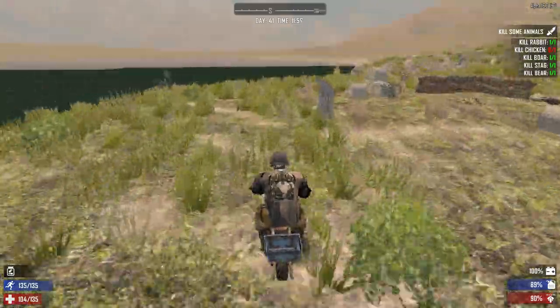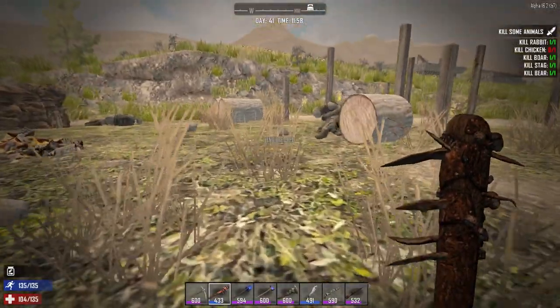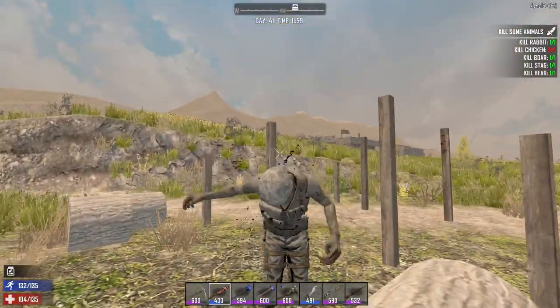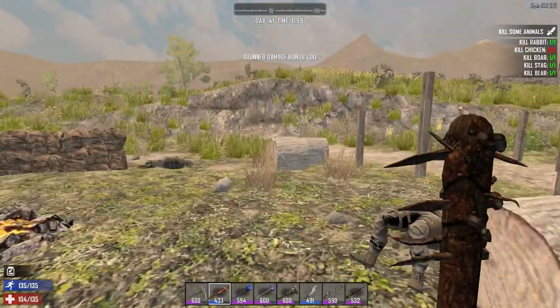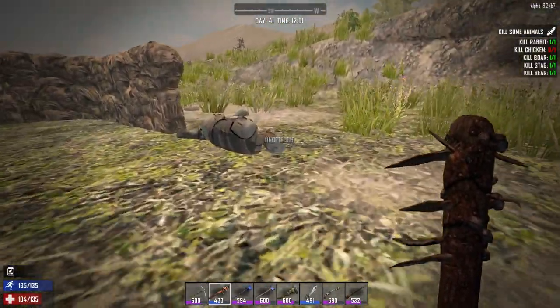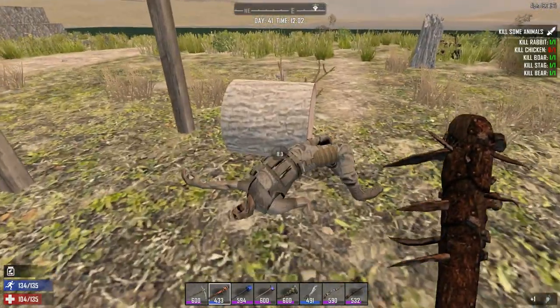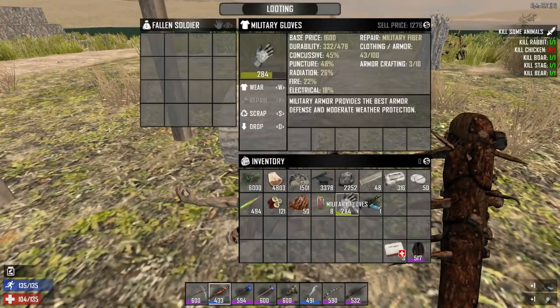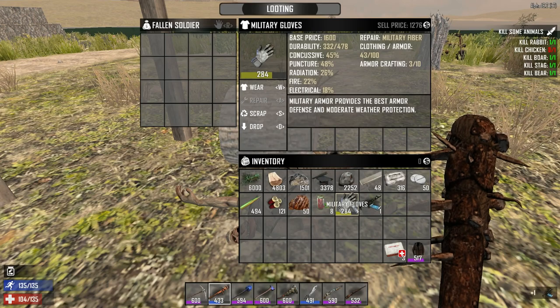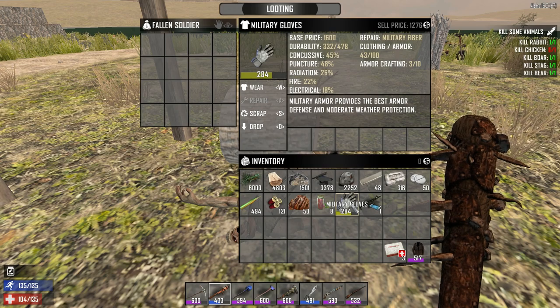Military items can be found by killing fallen soldiers. Here we have fallen soldiers in a military camp that I have destroyed, and they drop military armor items, which are some of the best armor items in the game. I got the military gloves, but you can find all kinds of military armor when you kill fallen soldiers.